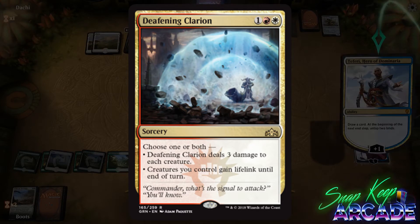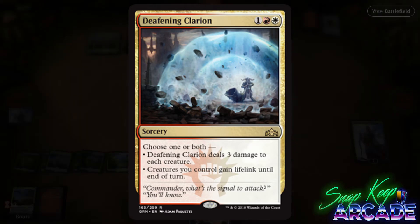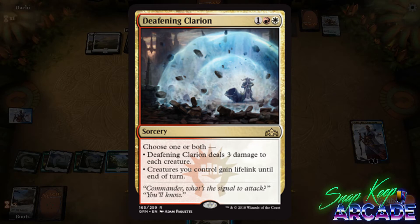Choose one or both: Deafening Clarion deals three damage to each creature, or creatures you control gain lifelink until end of turn. Modal spells like this tend to see a ton of play in constructed, and I think Deafening Clarion has the potential to find a home next season.